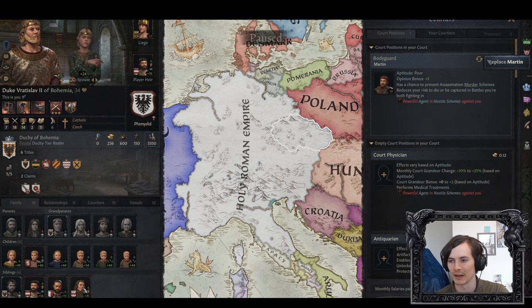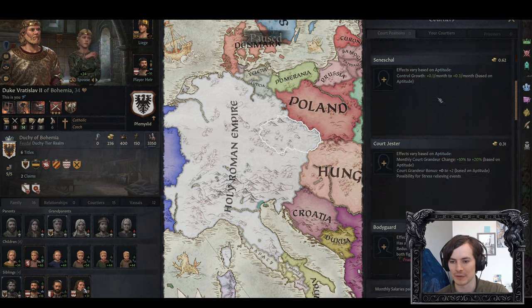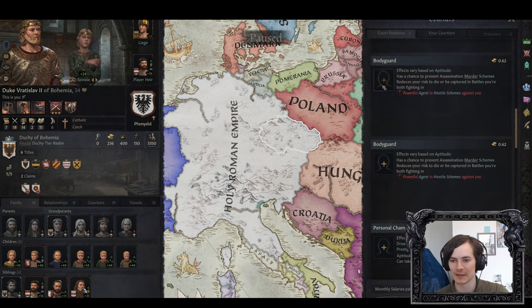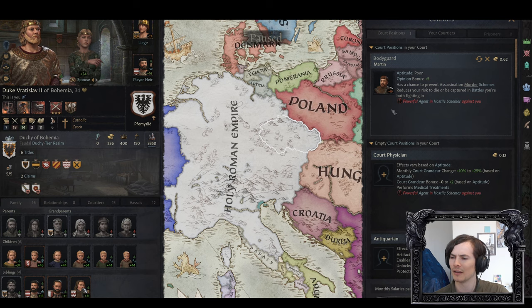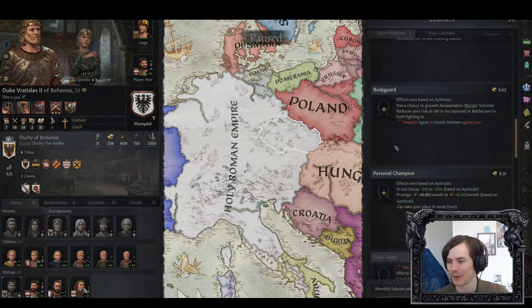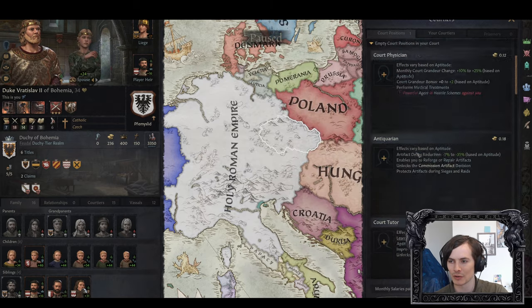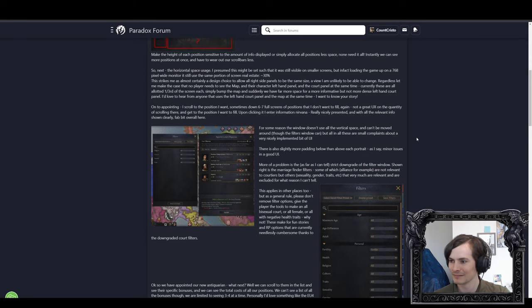We want to appoint two bodyguards. We scroll down to the bodyguards and appoint the first one — and then it scrolls me back up to the top of the list. So I've got to scroll back down again before I can appoint someone else. Why would appointing someone scroll all the way back to the top of the list so I have to scroll back down again? Don't do that. That's needless.